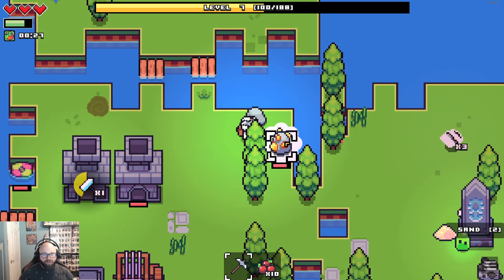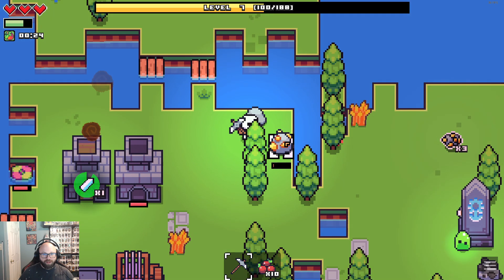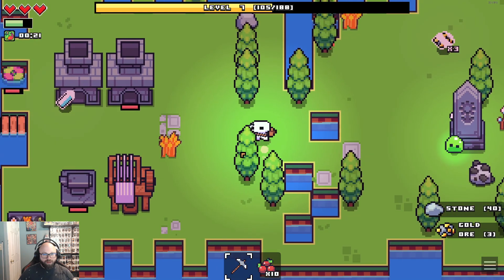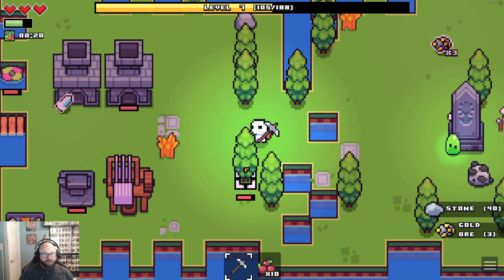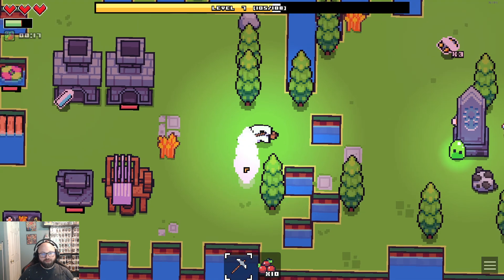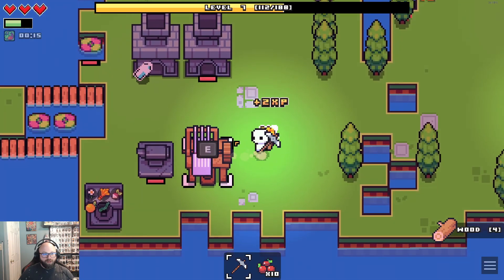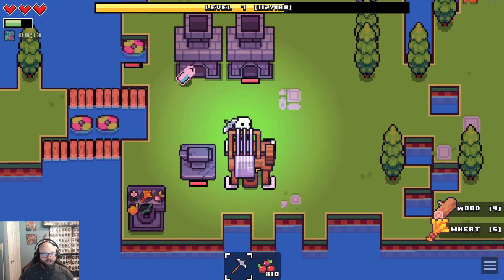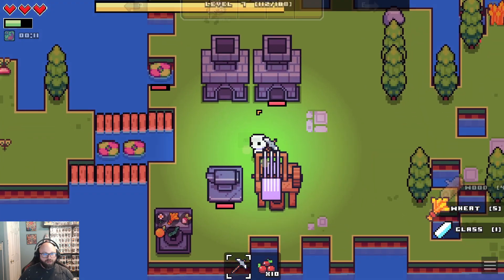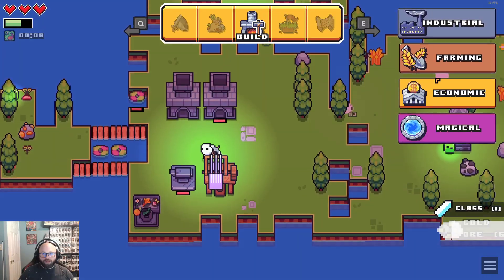We got to go get more stuff then. There's a bad guy over there — we'll get him. What is in my way? Get out of my way! Well, that's kind of nice — it shows you what's there. We don't have that. What can we build? We got to build something that takes glass.